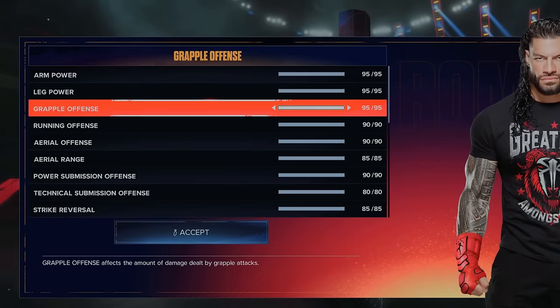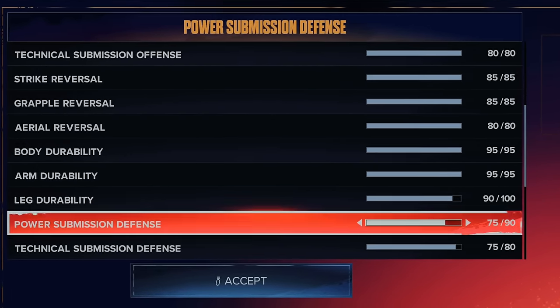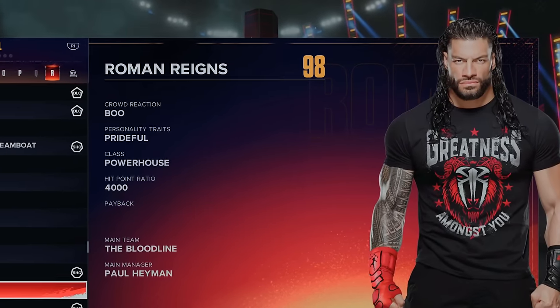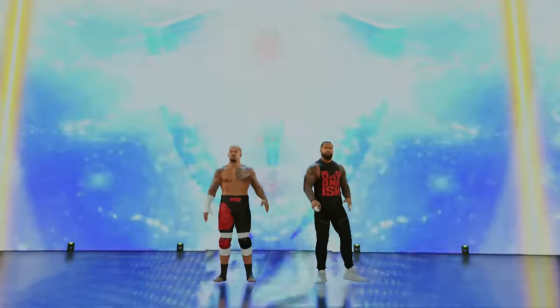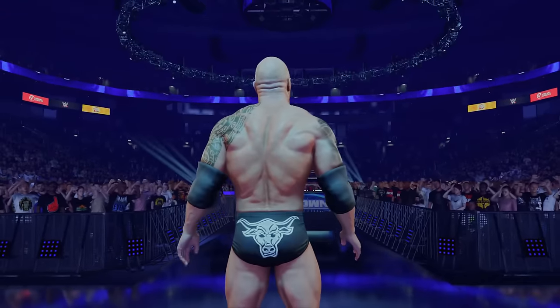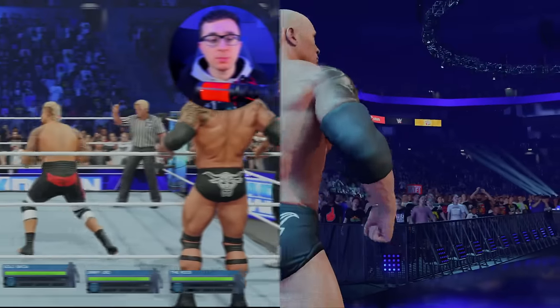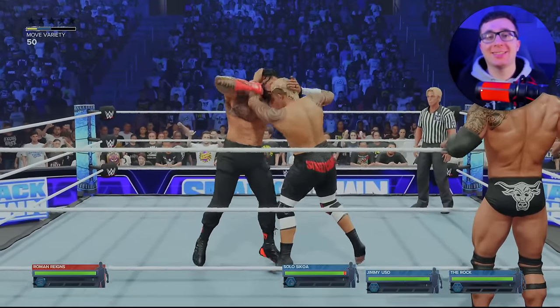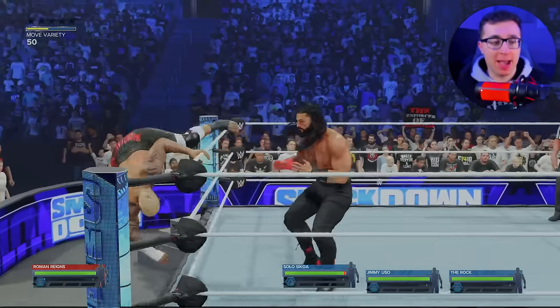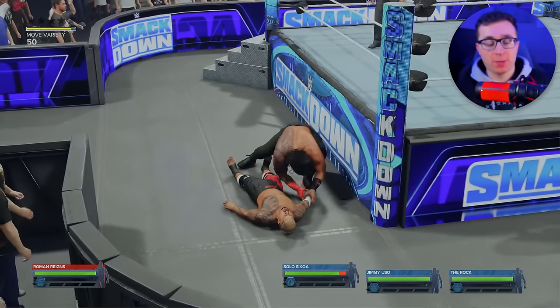I did have 200 points to spend on Reigns, so I started off by maxing out as many stats as I can. Reigns is up to a 98 overall. Roman will be facing his own members of his family in the Bloodline — and that even includes the final boss, The Rock. We start with Solo, and yes, this is an elimination handicap match. My game plan, as always in one-on-three handicap matches, is to get the first guy counted out.